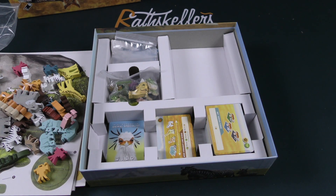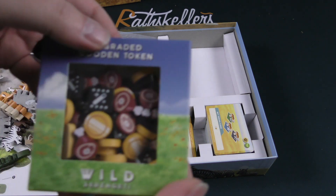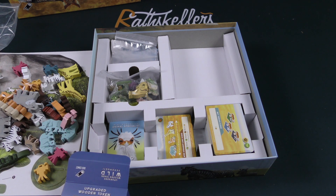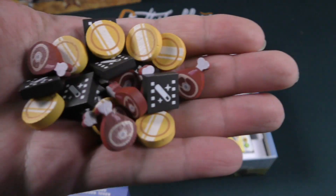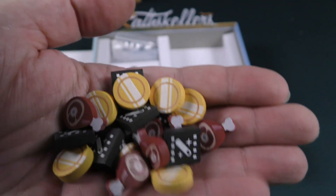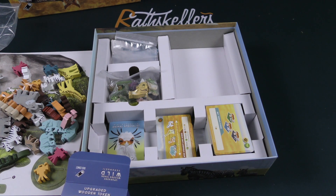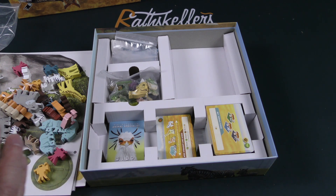Then we've got this box of upgraded wooden tokens, which was an add-on for the Kickstarter. These are basically replacing their cardboard counterparts that we saw earlier — double screen-printed on both sides, very good quality wooden components. I'm a sucker for this type of stuff, so I'm on board.